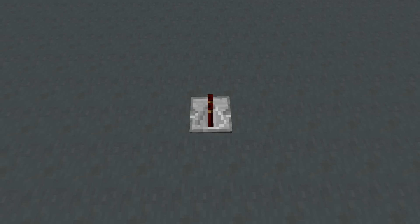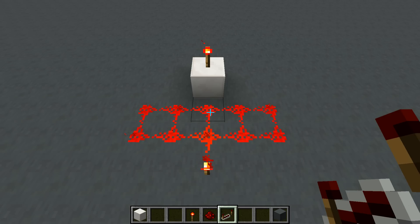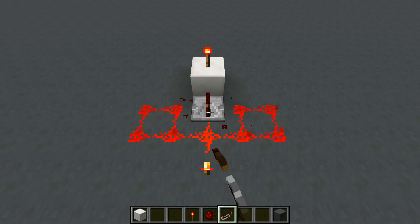Unlike redstone dust, repeaters have a definitive input and output. The back part here is the input, and the front is the output. This feature of the repeater allows it to be used as a pointer of sorts, being useful in situations like this.